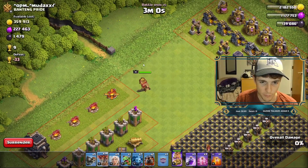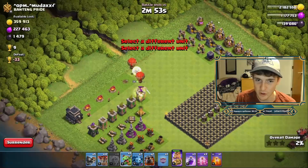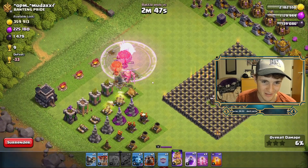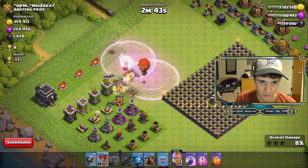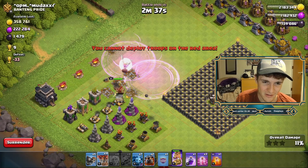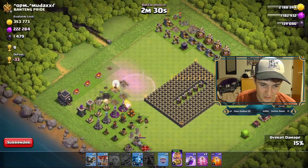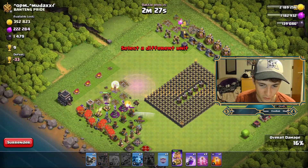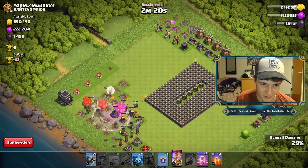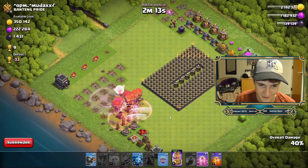We're King walking because we can't use our Healers any other way. We're placing our King right here, all our Healers right here, and letting our Baby Dragon go to work on the far side. We're going to Rage up this King to make sure he stays alive — I accidentally placed another Rage Spell down, that's not ideal. Let's see if this level 11 King is powerful enough. Sending in the Lava Hounds and placing all the Loons here. Keeping the King's ability alive — that's all that really matters.